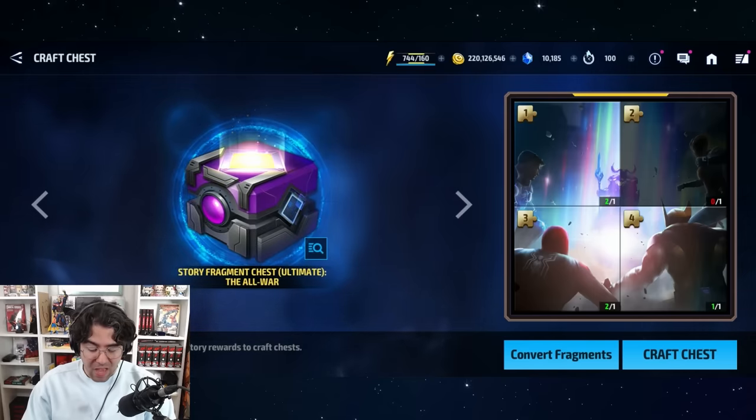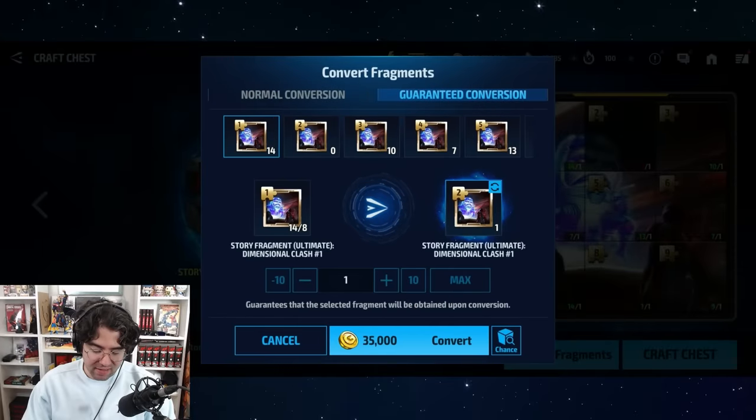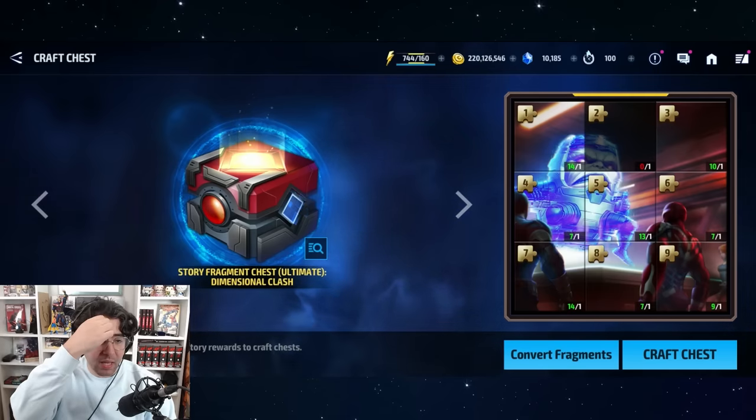Three Odin's Blessings — that's not bad. I actually made a mistake here: I have zero of the tier-two chests because when I was converting fragments I accidentally converted from tier two into four when I meant to convert from tier one into four. So I accidentally screwed myself out of a few boxes.